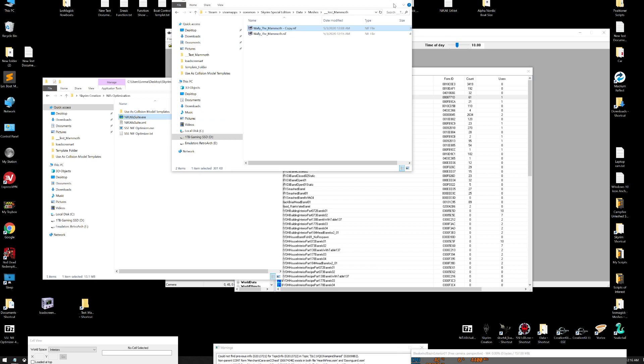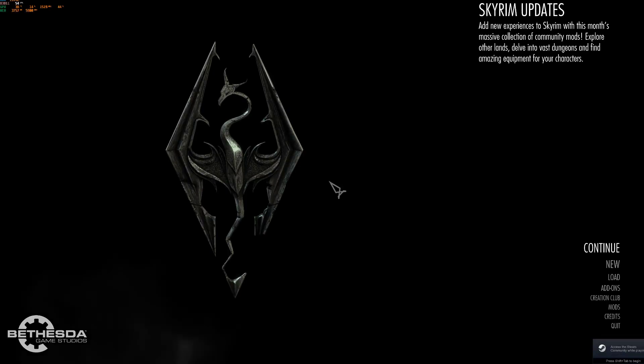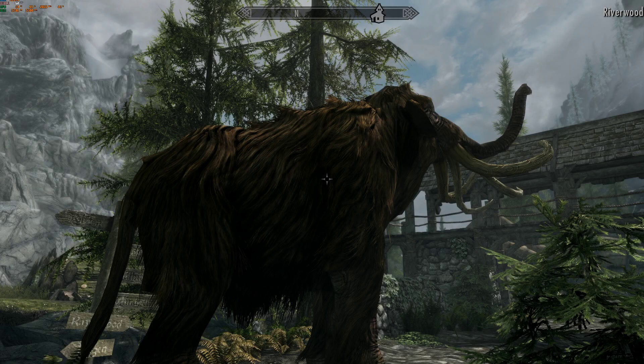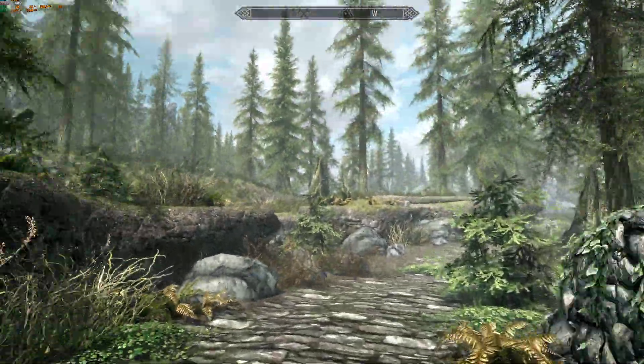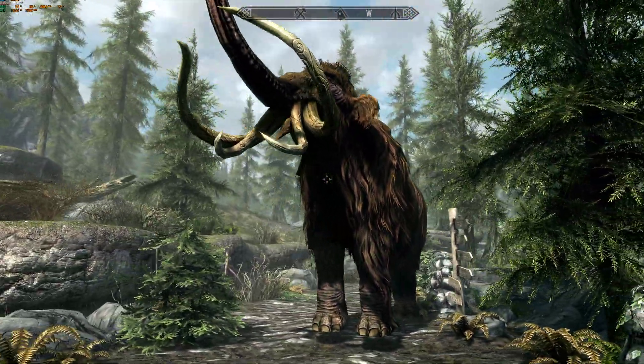Okay. I'm going to jump back into Skyrim and show you the big disappointment I had when I thought that Wally had collision and I was going to be able to jump on his back. I was like, yes Wally's got collision — wait a minute, no he doesn't. Why doesn't he have collision? He should. No collision. So we'll jump back out and go back to Wally. You can get rid of the copy now, you don't need that. We're going to open up Wally.